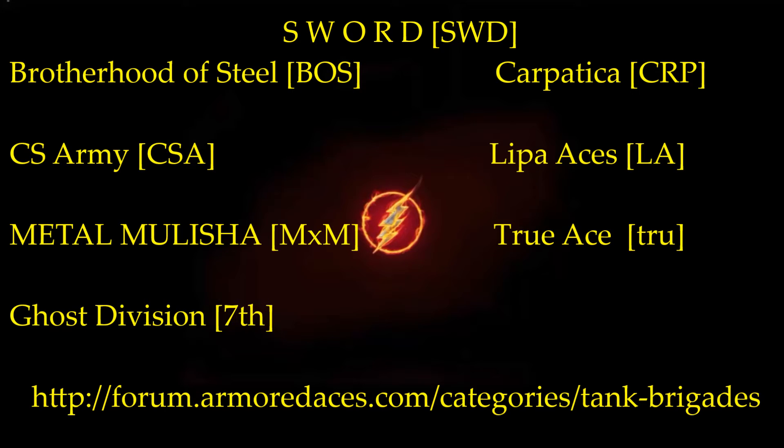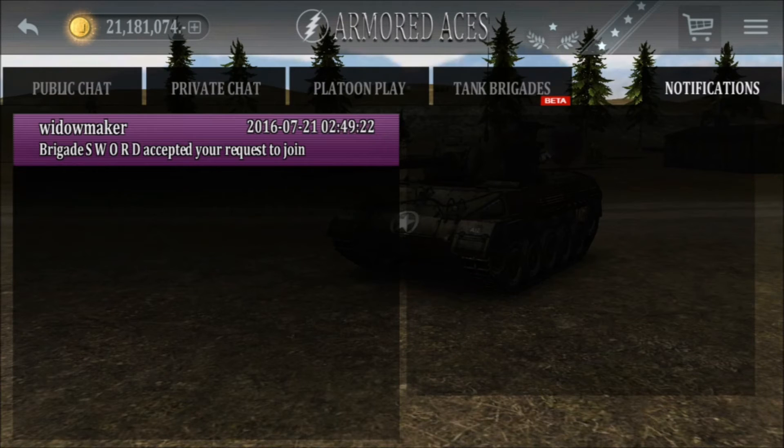Most require that you submit a snapshot of your stats and let them know what kind of tanks you like to drive. Once you've been accepted into a brigade, you'll receive a notification like this.